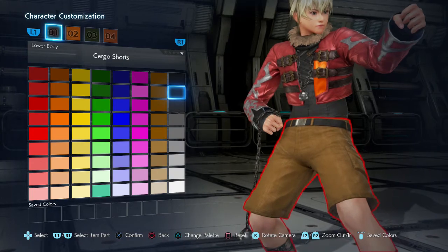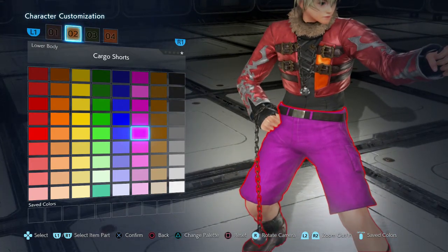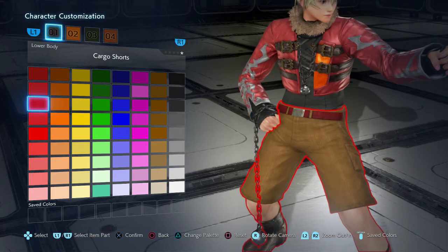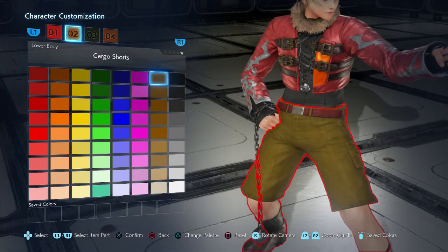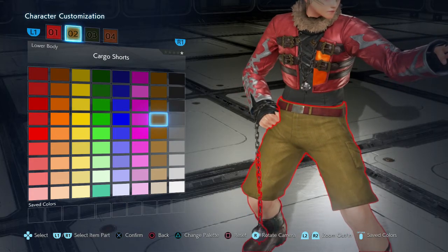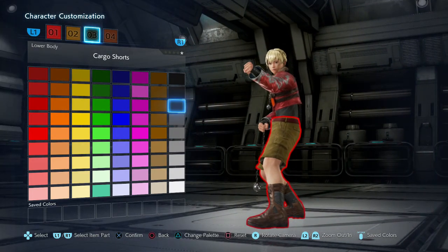For the shorts themselves, we've only got one color to choose from. The boots want to seem like a red. I don't really know what color the belt was, but just for the sake of the jacket we're going to make that red too. The shoes have two tones, which is actually helpful — on the inside of his shoes it's black and the outside of his shoes is red.